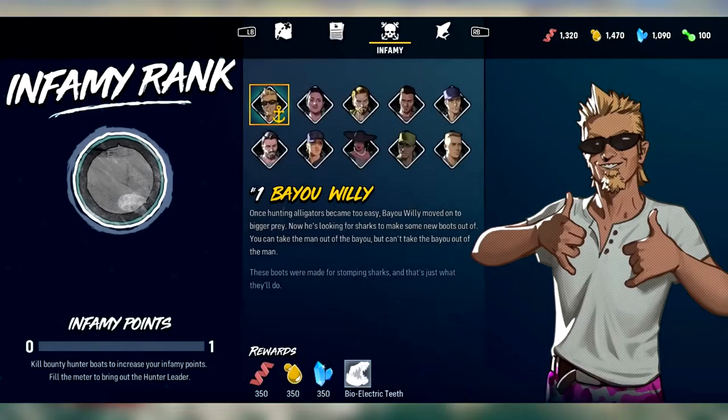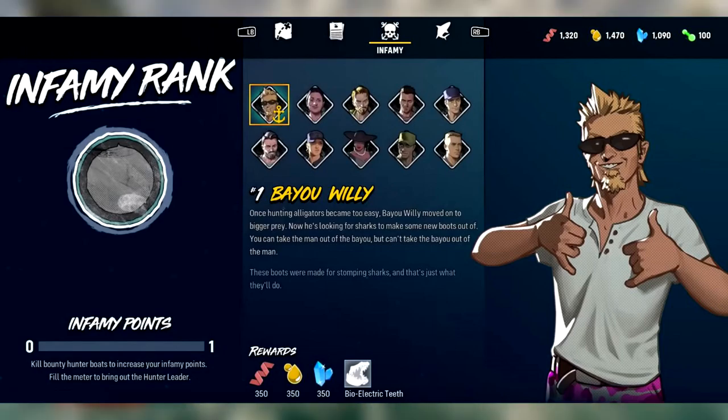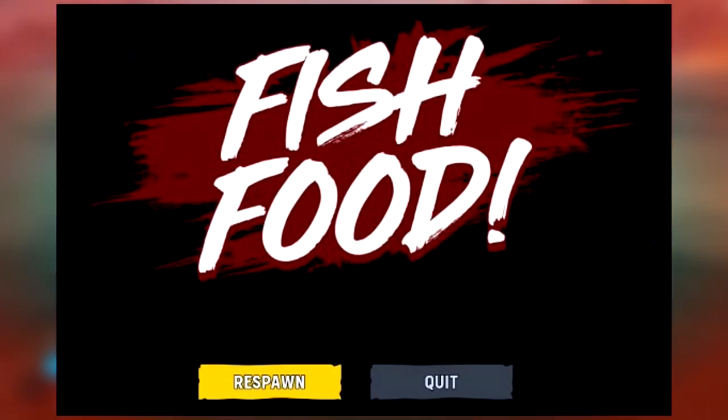So it's not just you in this game that's on the hunt. When your wanted level is high enough they will send out named bounty hunters, which are essentially bosses — tough to take out, but they reward unique stuff. At the bottom of the image you can see the reward is 350 of the red, yellow, and blue nutrients, and you will also receive bioelectric teeth. Upon filling up the meter it will bring out the hunter leader.